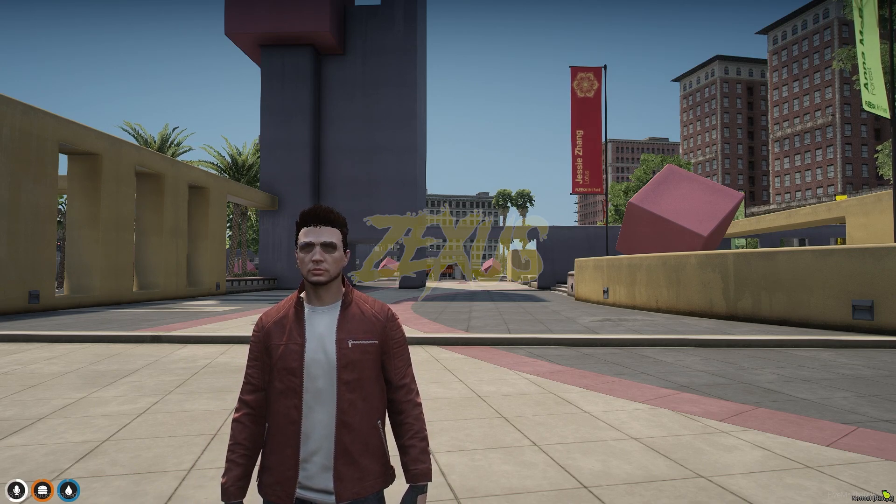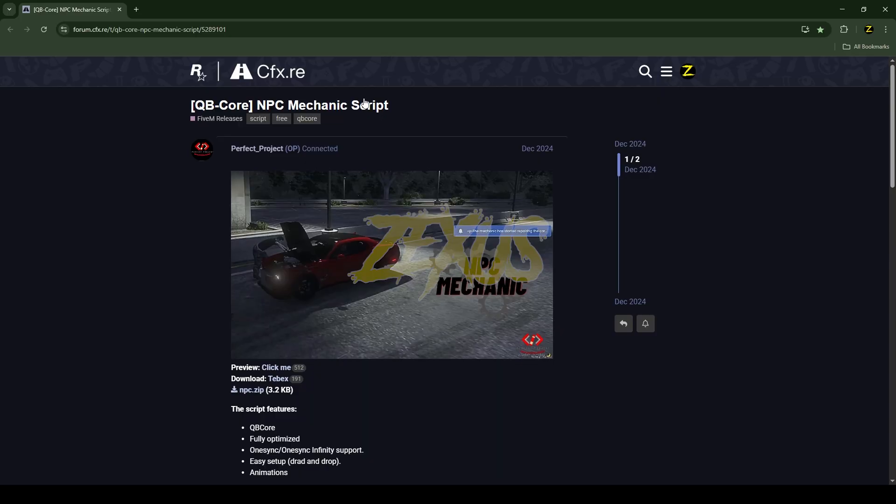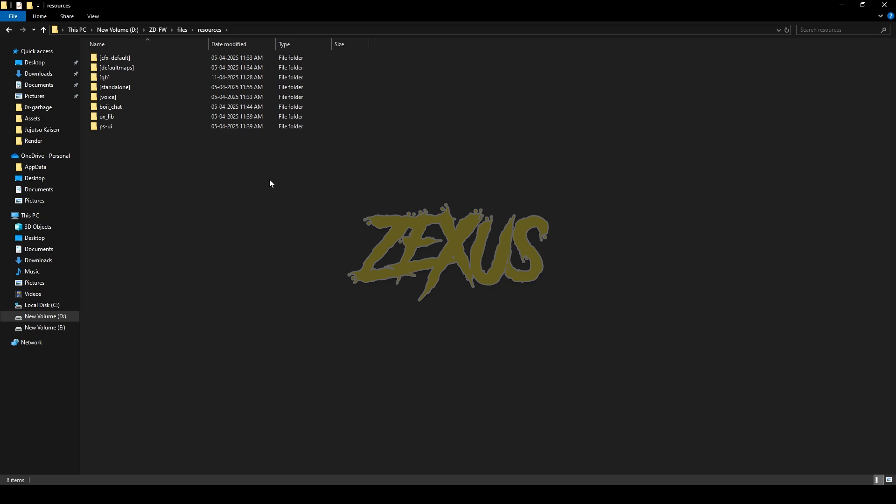Without any further ado, let's get to the installation process. This is the script we are going to install into a FiveM server — I'll put the link in the description below. You can download the script by clicking on the Tebex link, or you can directly download it by clicking over here. I'll be downloading the script by clicking over here.